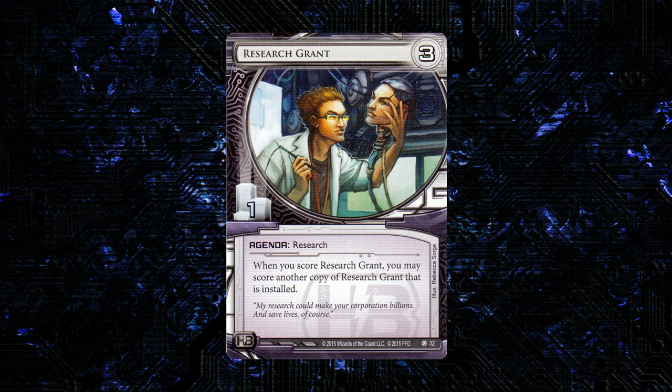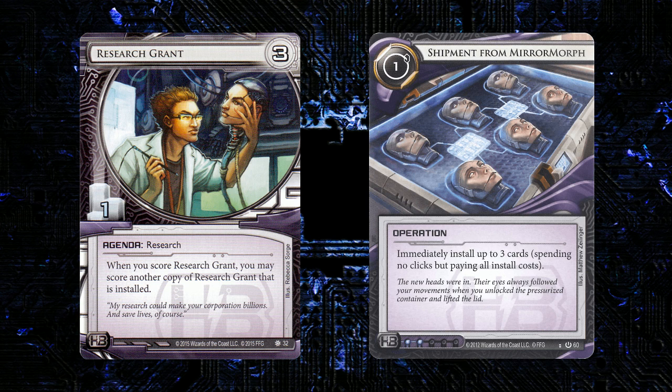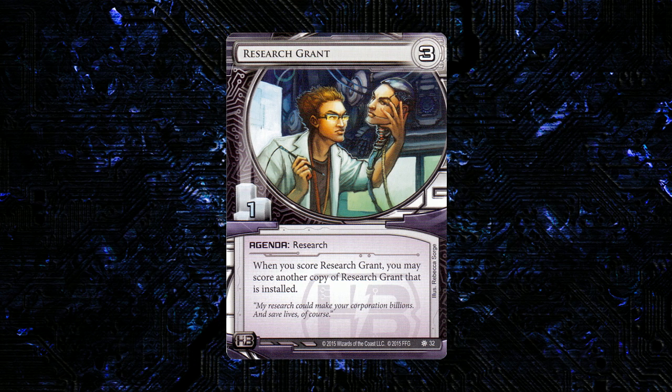That's a pretty interesting effect, but I don't know exactly how we're going to be able to capitalize on that very easily. It seems like maybe you could do something with Shipment from Miromorph to install several of these, but in general, it seems like it's going to be reasonably difficult to have multiple of them in play and then score one and be able to score another one.